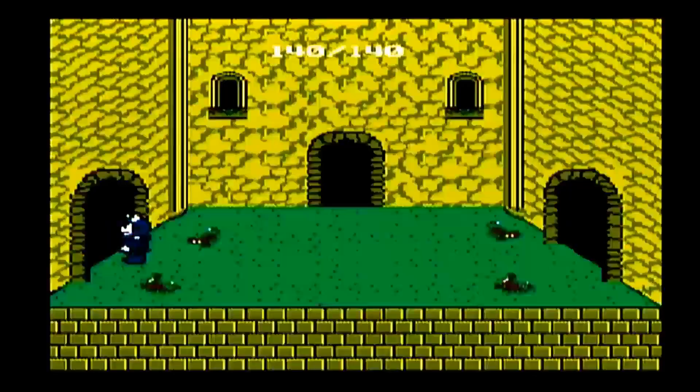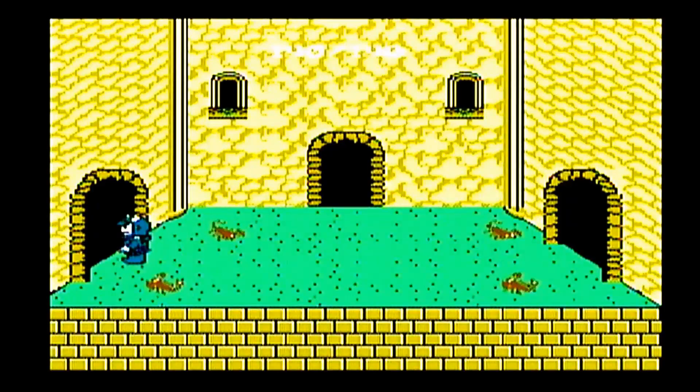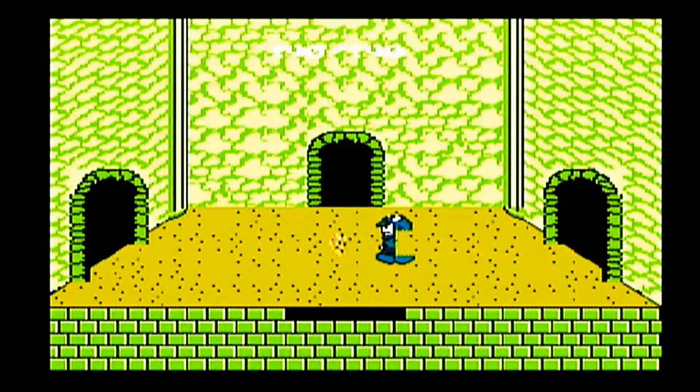Blue scrolls are totally worthless — they warp you to a random place in the dungeon. Red scrolls just kill all the enemies inside a dungeon room, and most dungeon rooms only have at most four enemies in them, so kind of pointless. Then there are some crystals — we'll talk about them when I see some. Necklaces are also kind of useless. Some will increase your defense, some will increase your offense.